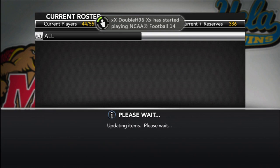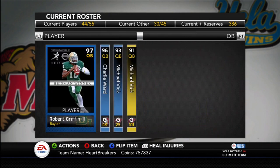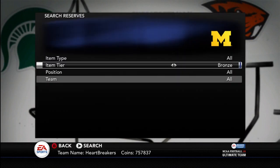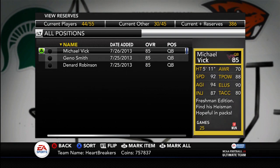Also, when you signed on today — I don't think I have the card in my actives, it's in my reserves — you got a free Michael Vick card for your quarterback. You get a freshman version of Michael Vick, 85 overall. So those of you just starting out, you'll get this Michael Vick right here. Freshman — not terrible stats: 92 speed, 94 agility, 88 throw power, and 80 throw accuracy. Not too bad.